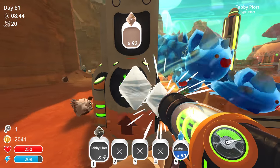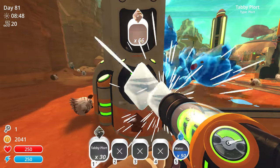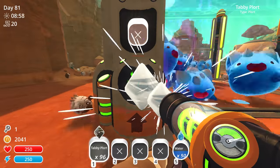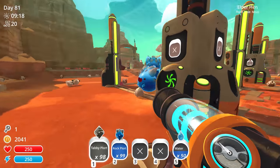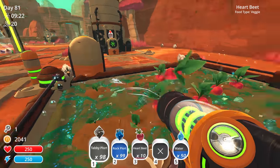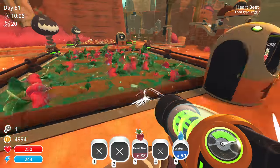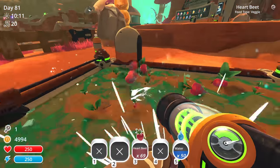Now we don't have to worry about hitting that 50 mark and having things spill onto the ground, which often happens when I'm emptying. Now we can just pull everything out. Now if only we can make our vac pack faster — it's still pretty slow to grab 100 ports.